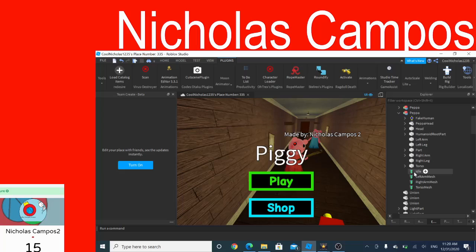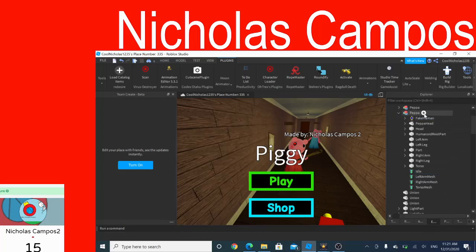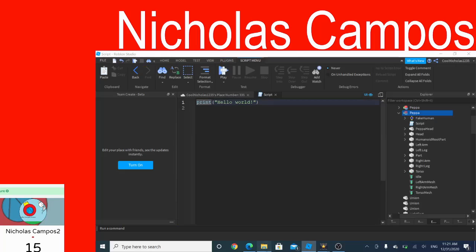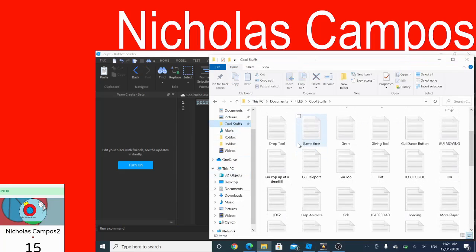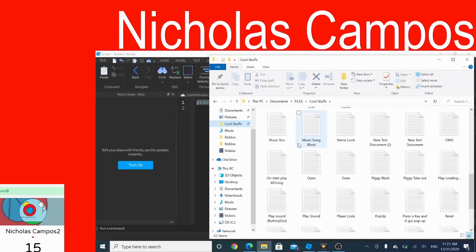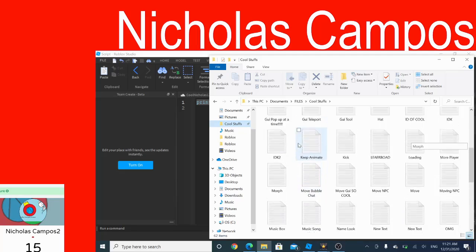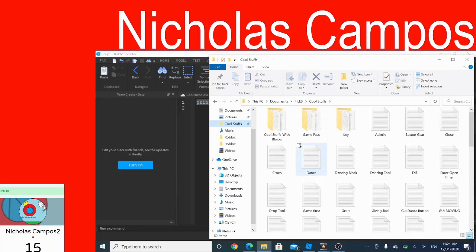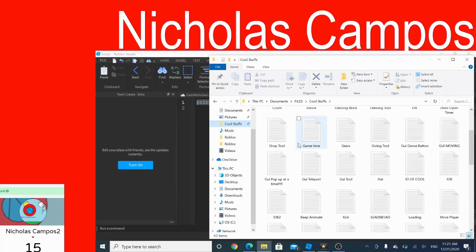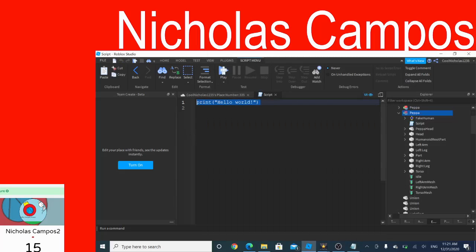In the next video I'll show you how to make the animation work — actually, never mind, I'll make it in this video. This will be in the link in the description below. You need to get this script right here. Where is it... there you go. The animation. This will be in the description as well — get the animation right here.